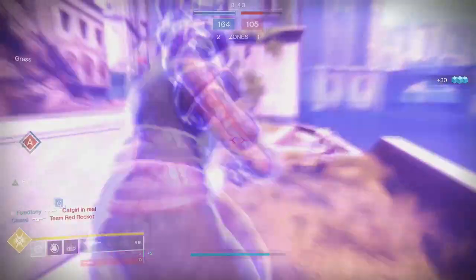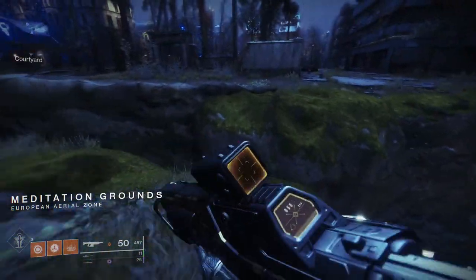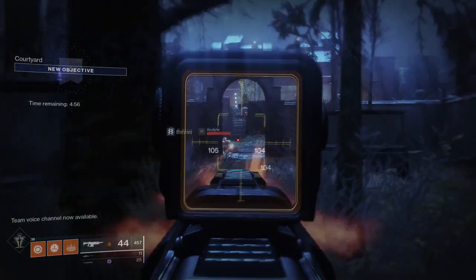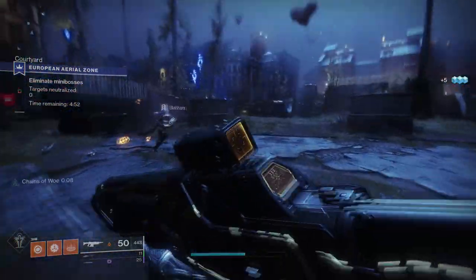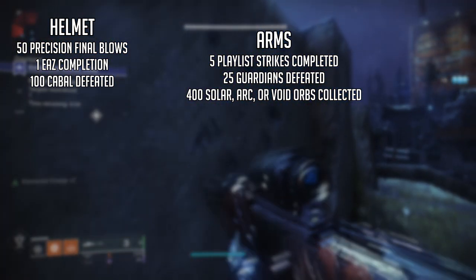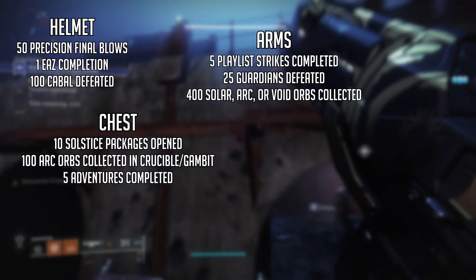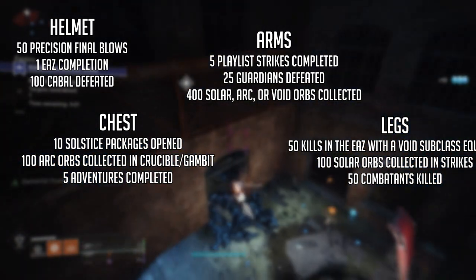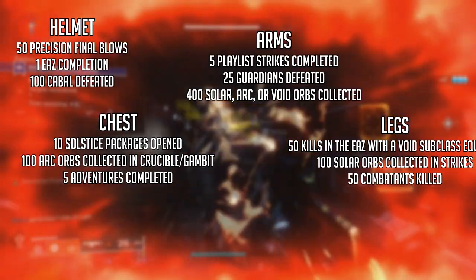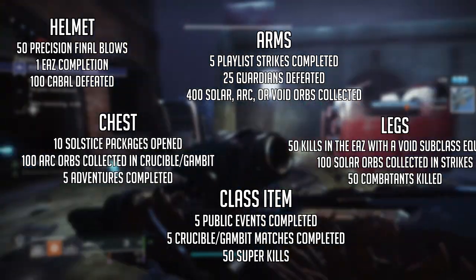Let's begin with the helmet for the Renewed armor set. If this is your first time, go pick it up from Eva Levante, then do an EAZ event completion. Once you complete it, go back to Eva and she'll give you the whole armor set. The helmet requires 50 precision final blows, one EAZ completion, and 100 Cabal defeated. Arms need five playlist strikes completed, 25 guardians defeated, and 400 solar, arc, or void orbs created. The chest piece needs 10 Solstice packages opened, 100 arc orbs created in Crucible or Gambit, and five adventures completed. Legs need 50 kills in the EAZ with a void subclass equipped, 100 solar orbs created in strikes, and 50 combatants killed. The class item needs five public events completed, five Crucible or Gambit matches completed, and 50 super kills.